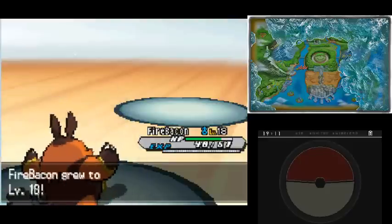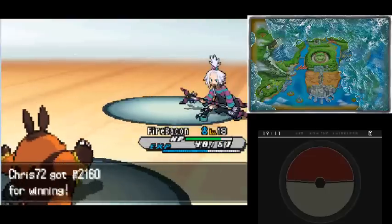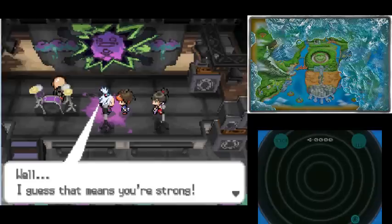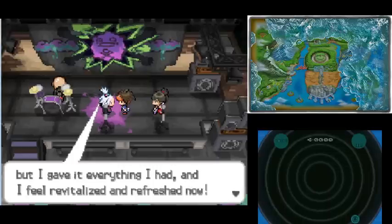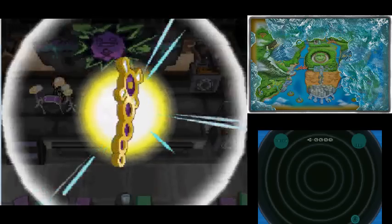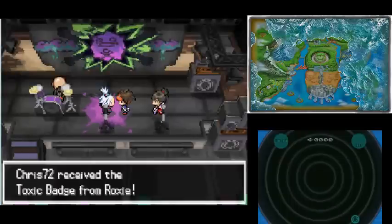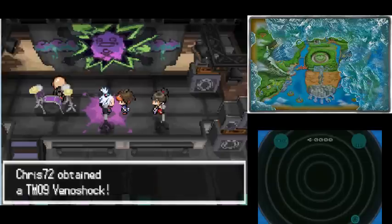Firebacon, Thunder - you two are heroes. She's going to give you two thousand bucks - that's a nice amount of money. What are you doing losing, Roxie? Well I guess this means you're strong. We have now got our second gym badge - the Toxic Badge! And we get TM09 Venoshock as well. Apparently that actually does a lot more damage if your opponent is already poisoned, so if you combine it with Toxic, that could be quite a deadly combo.